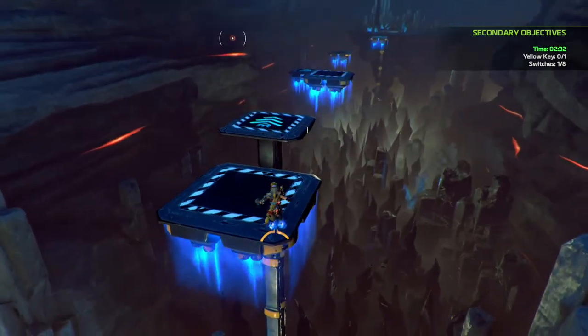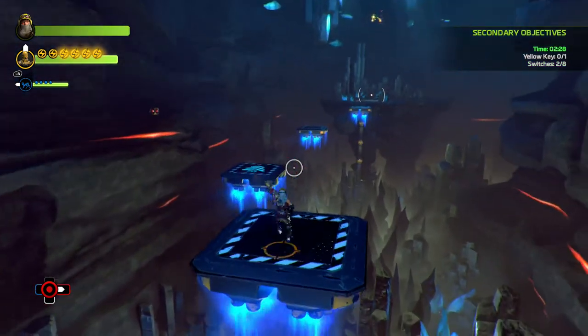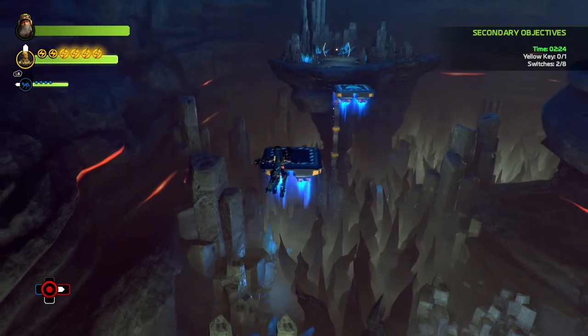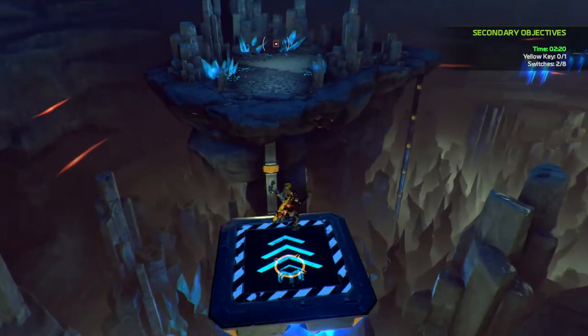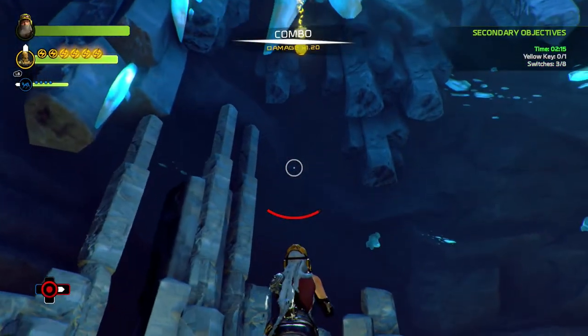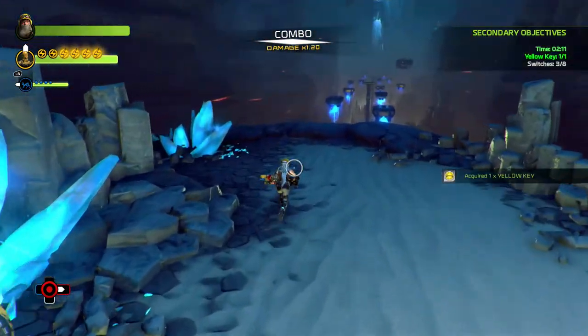My main tip would be to always jump and boost, and to cut down on double jumps because double jumps literally just waste time if they are not necessary and they are quite slow. If you are going to double jump, double jump and boost straight away. It's all about cutting those few seconds off here — I finished this run with about 22 seconds to go.